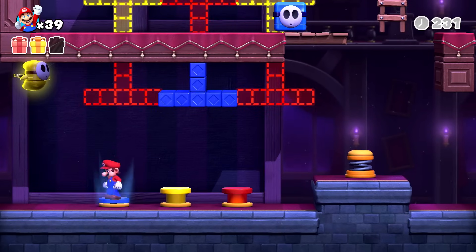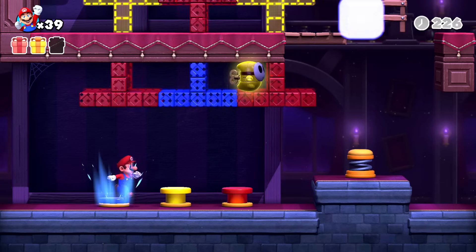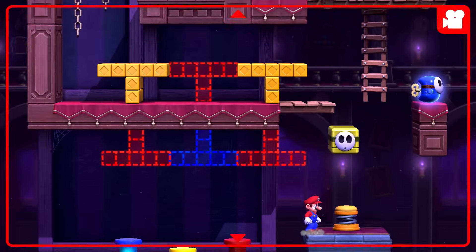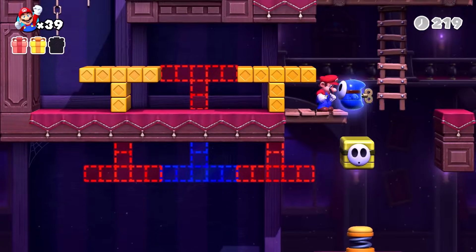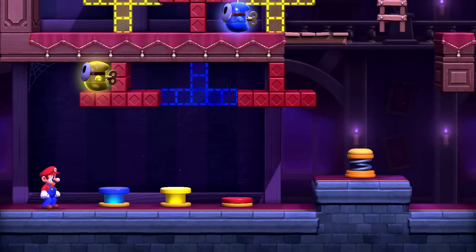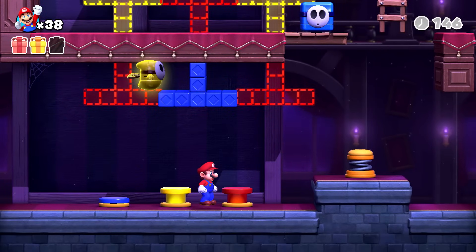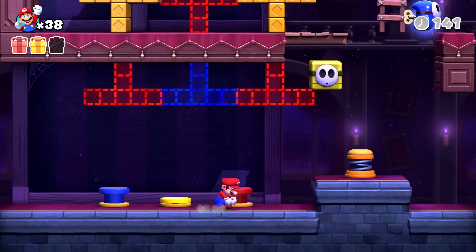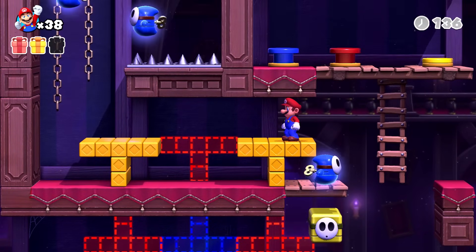We have this one Shy Guy — I have to guide him, don't I? Switch, and then switch again. Then I can turn him into a block right over here. There's a present on that side. I wanted to press jump, but I pressed grab by mistake — whoops, that's not good. This is why we have so many lives. Let's switch you over here again, and again. Then I can do that — oh, that was close, that was really close.